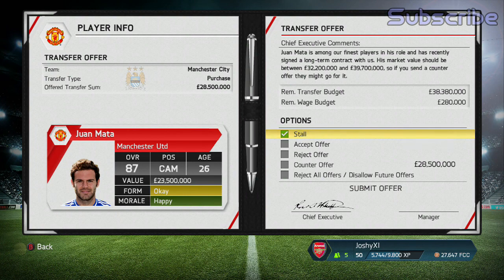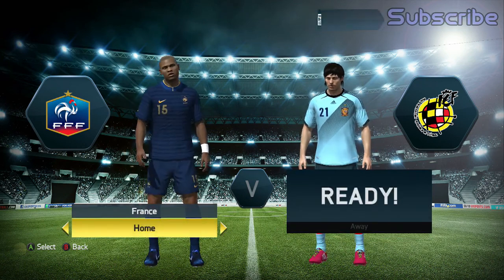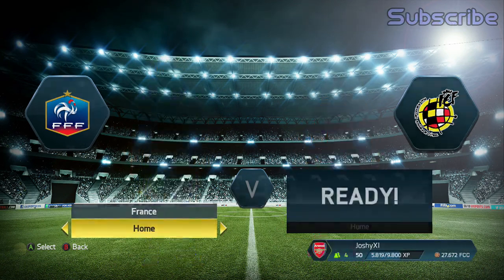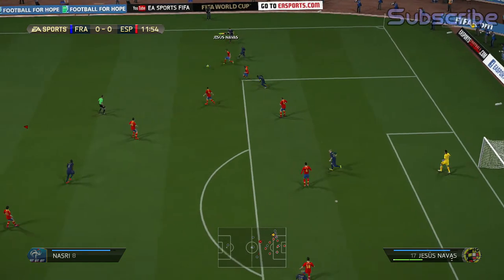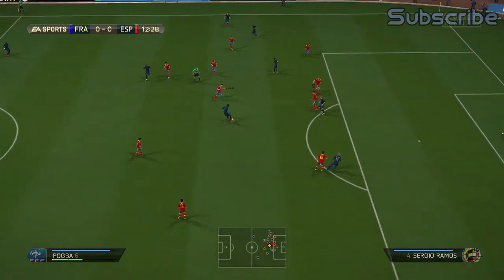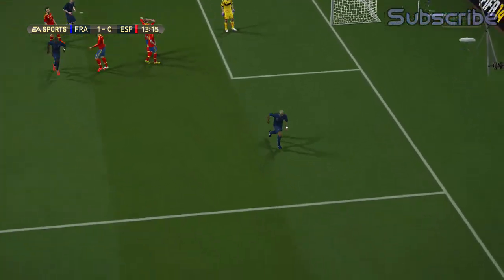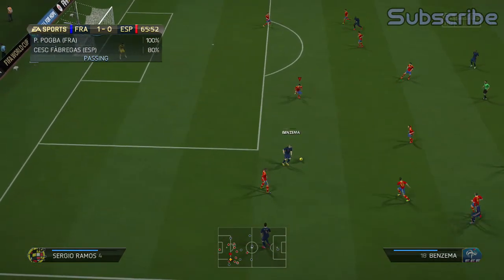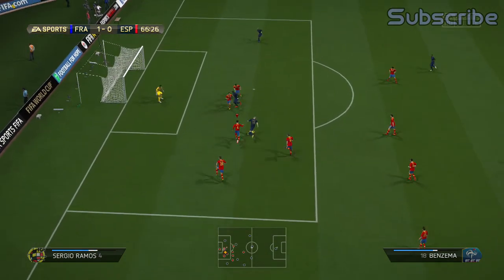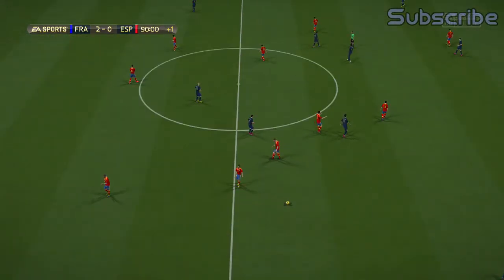Very good offer of £10 million for Mata there — I'm going to stall that because I'm thinking of selling him. I would rather use Rooney over him and replace Mata with someone not quite as highly rated who can just be used as a backup, rather than having two 87-rated CAMs — it's just too much. This is going into the quarterfinal of the World Cup against the mighty French. Straight away, Biabiani in 13 minutes slots it home to make it 1-0. As soon as we went 1-0 down, I was struggling to score. Then look at that from Ramos — he sweeps it across to Biabiani, and that was literally how the game finished. That was us out of the World Cup.